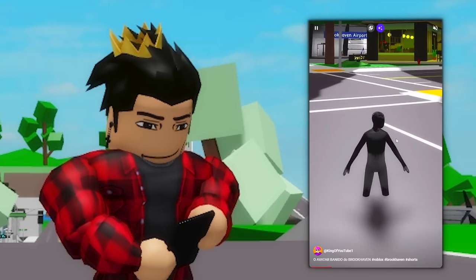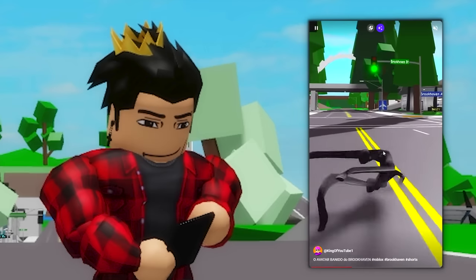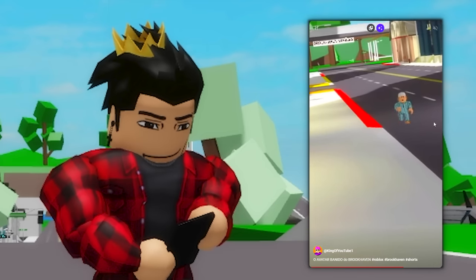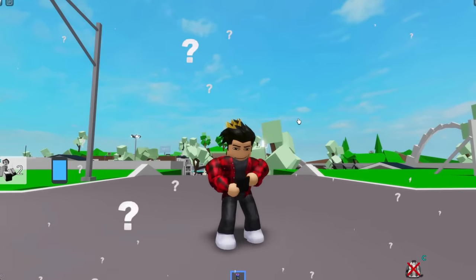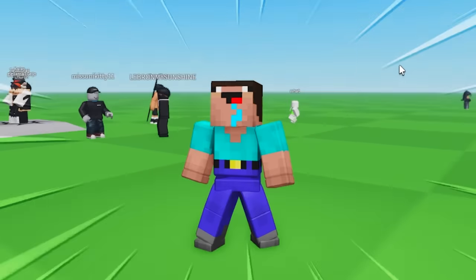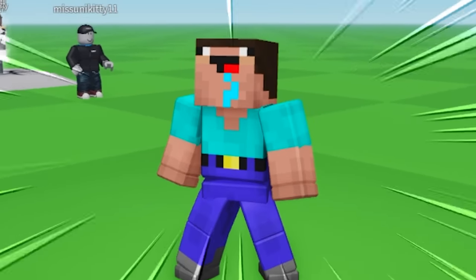Look at him using it right there. It seems normal, but whenever it walks, you'll see just how weird it is. It's so spooky that it even scares some players and makes them run away. But how would I make that avatar and use it in this game? To do that I got into this game, and I'm with this skin for some reason, I really don't know.